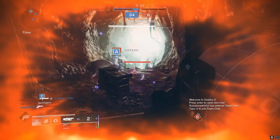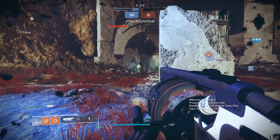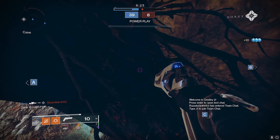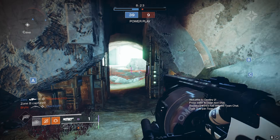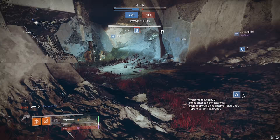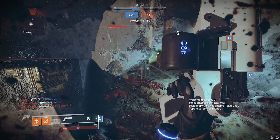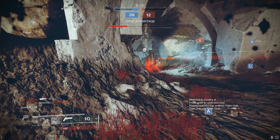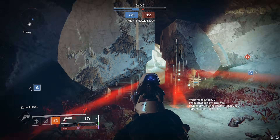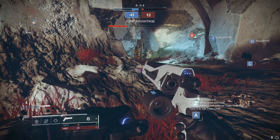We want to stop these guys at A if we can. Hold this for a second. I am really weak, just waiting to see if he pushes in. We're shooting — there's still one back here though. Keep the pressure on. This guy with a Pulse Rifle is so good. He for real doesn't miss a bullet. We're just chilling. If they want to all fight me here, then that's fine. Looks like that's what they want to do — just sit here and fight me.